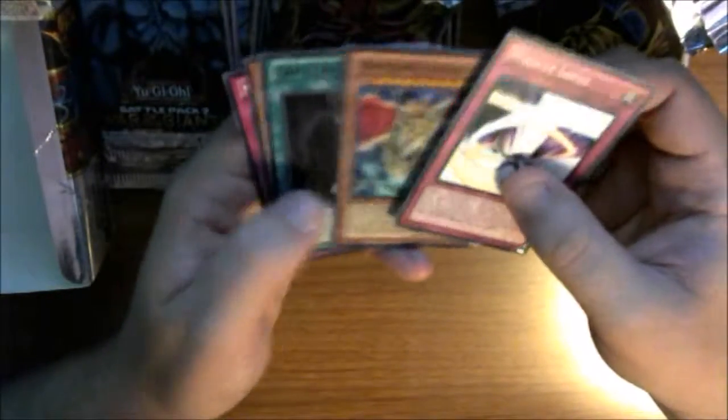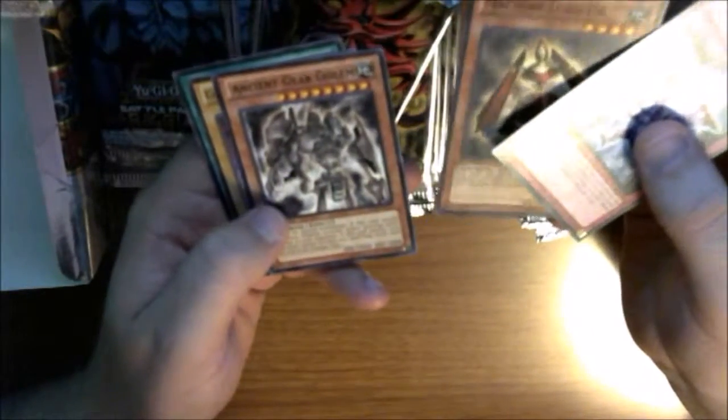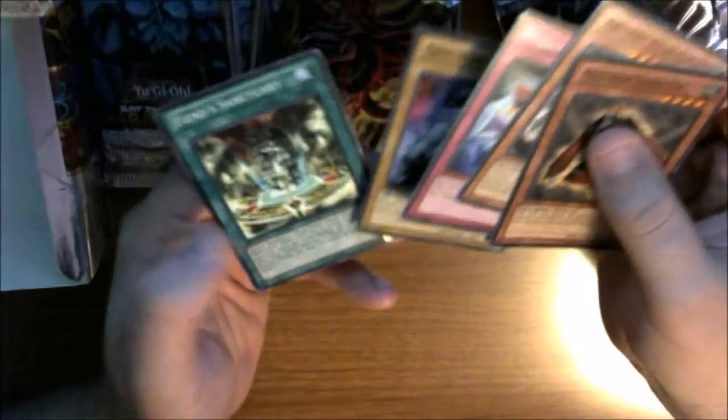I guess you probably pay more attention to the commons and uncommons here. Like I said, it's just my first video, definitely some learning along the way. Dark Lord Desire as the mosaic and Card Trader as the rare. Dark Lord Desire — 3000 attack, that is a powerful card. Machine Lord as our mosaic and Ancient Gear Golem — I believe that was a big one in the Yu-Gi-Oh GX series. The headmaster at the Duel Academy used a lot of the gear monsters.